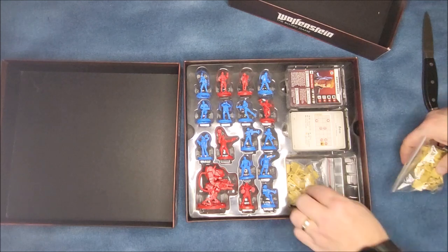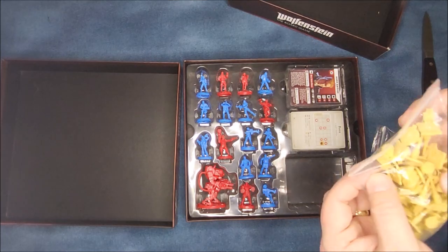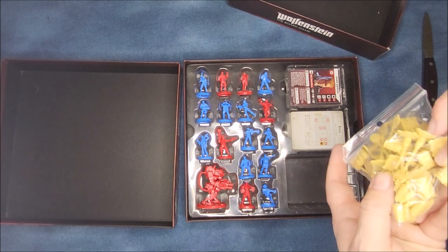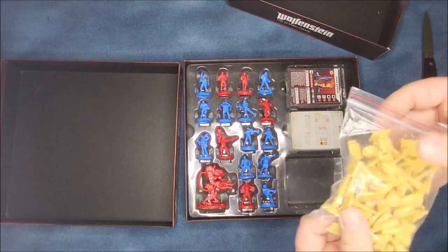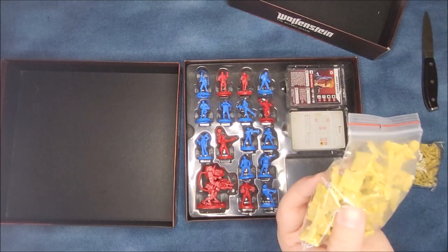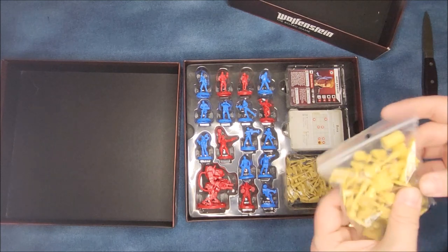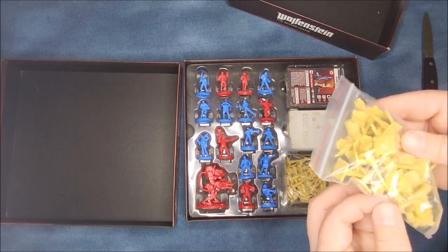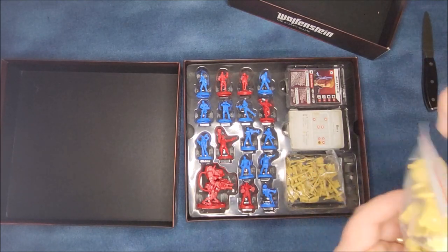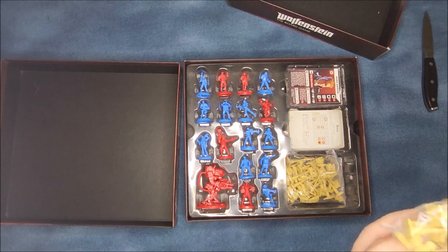It comes with all of the additional bullet tokens, objective tokens, all the extra little trunks, all of the explosive barrels — all of these additional pieces that came out of the Kickstarter so that way they can expand your game even more. Here's another bag with more objective pieces. There are different cameras in here, multiple different pieces — there's a lot of stuff. There's silent tokens.